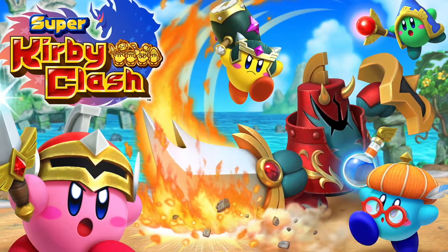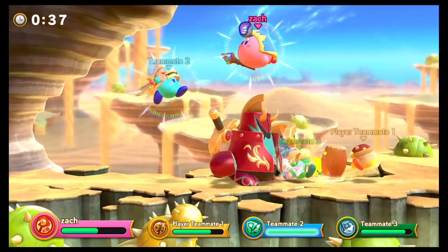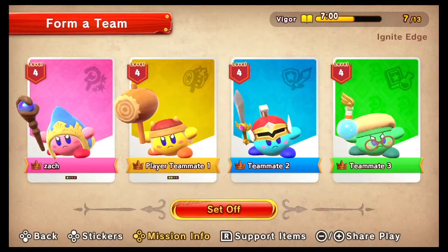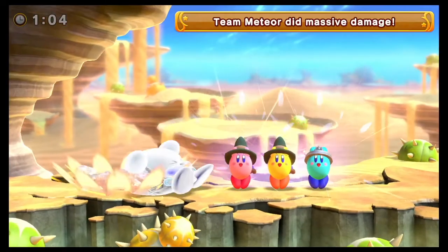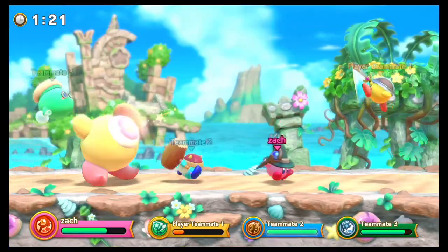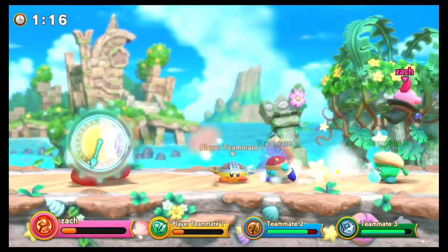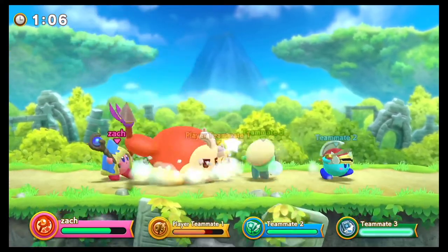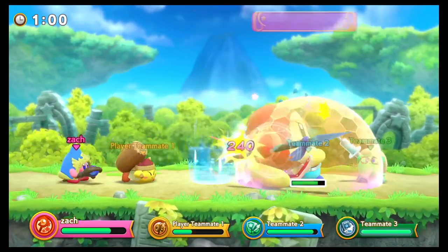Super Kirby Clash mixes the traditional Kirby gameplay with RPG elements. There are four classes to choose from: Mage, Knight, Healer, and guy with hammer. Basically, it's your typical Kirby game minus everything but the boss fights. The game can be played with up to four players. If you don't have three people to play with, the CPU can control the others, so you'll always have a full party to assist you in combat. I will never get sick of playing Kirby games — even though they tend to recycle the same gameplay with little to no new features, I just don't care. Kirby is my comfort game series.